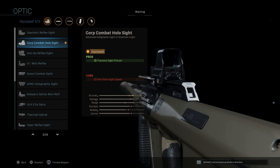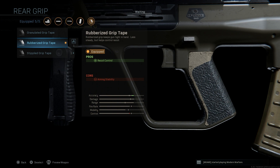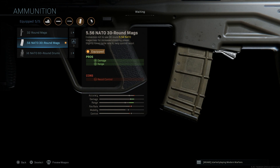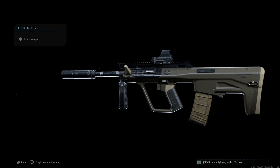Skipping the laser, we're running a holographic sight here for closer to short medium range engagements. For the rear grip, we're running the Rubberized Grip Tape for recoil control — this weapon has some very odd recoil patterns and isn't effective outside of short medium range, so this will help mitigate that. For ammunition, we're running the 30-round magazine of 5.56x45 NATO. You could run the 60-round drum mag, but this 30-round helps with mobility and you still get the damage and range bump from going from 9mm Parabellum to 5.56.